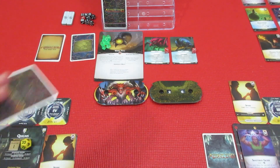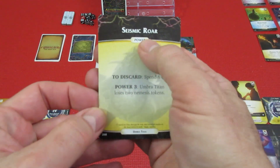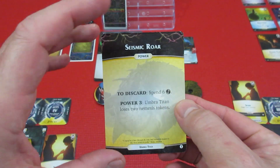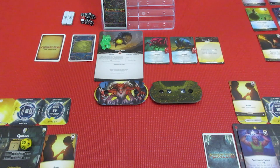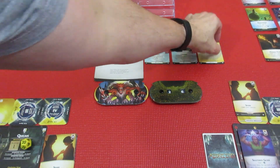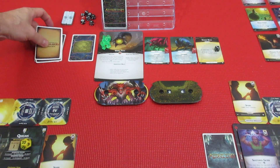Next nemesis card: another power — Seismic Roar. To discard, spend six ether; the Umbra Titan loses two nemesis tokens. That's not very good. Power three, so we're going to put a three on there. Yikes — not good indeed.